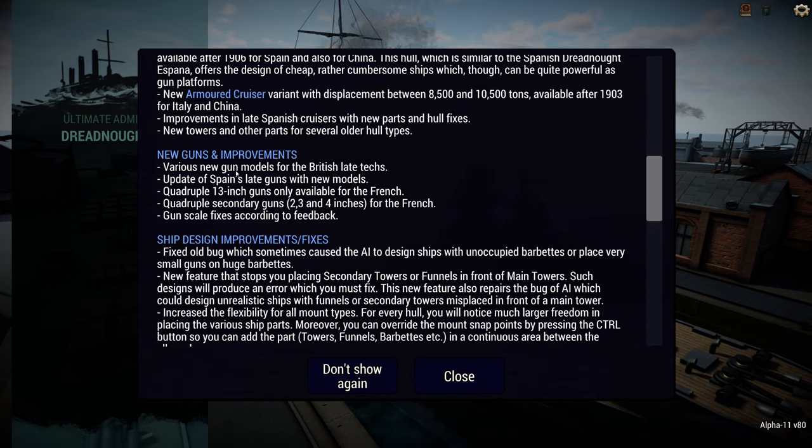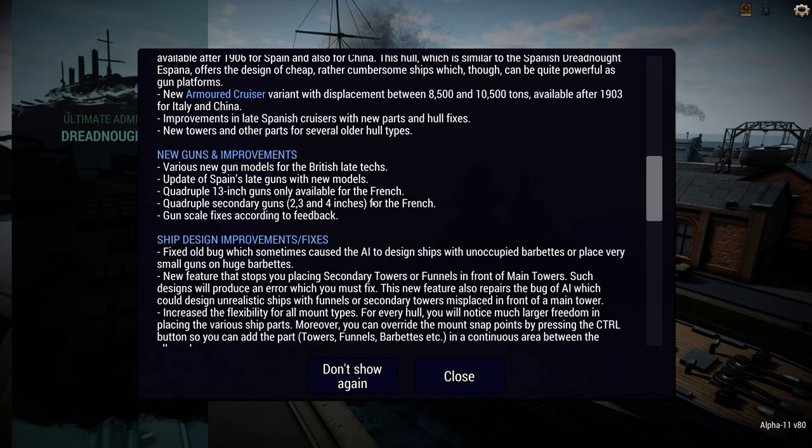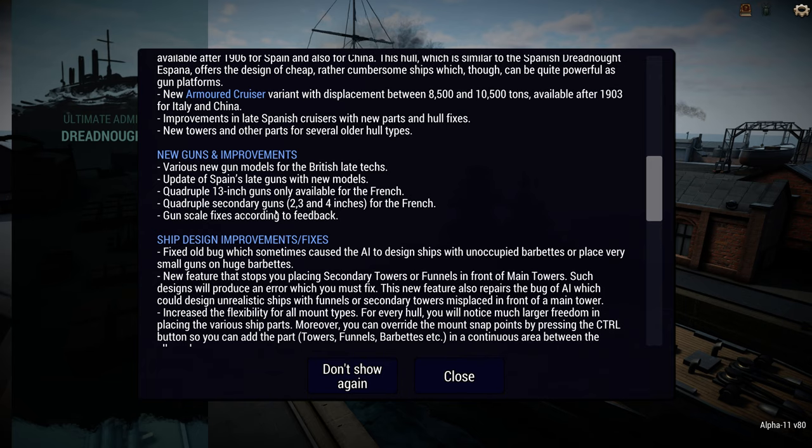The British now have new gun models for their late-game techs. Specifically their Mark 5 guns — their main guns — can fit a 2-inch gun on top of them. So yes, you can have guns on top of guns, and I'm all for it. Spain gets new gun looks. The French now have access to a 13-inch quadruple main gun, which is interesting — that's the smallest quad gun you can get; everyone else gets 14-inch quad guns at the minimum. They also get quadruple secondary guns, although really it's two doubles duct-taped together, because France.